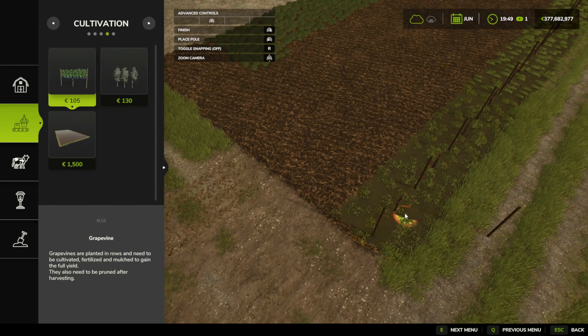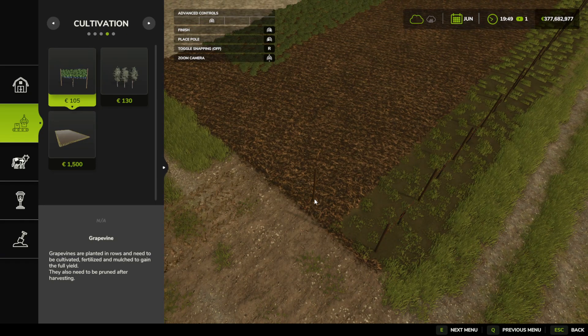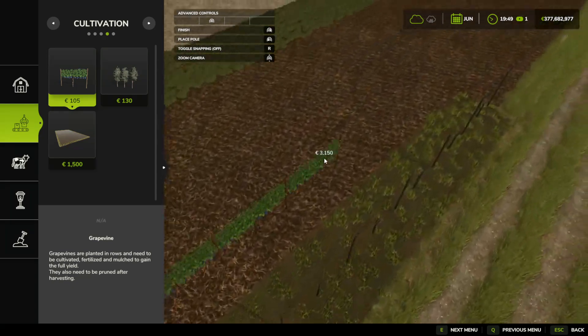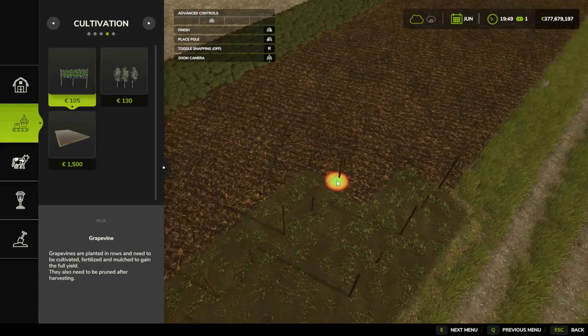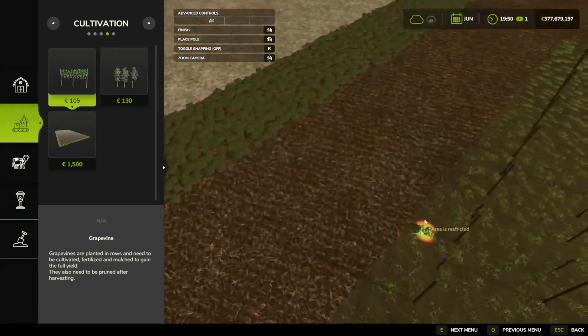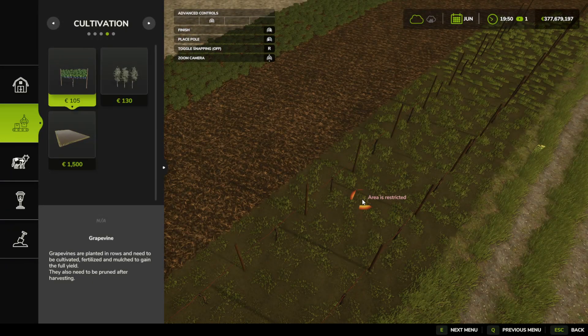When you go to place more grapevines, it automatically shows you where to place the next one — it snaps into place and will automatically create another row, as you can see here. You can keep doing that to make as many rows of grapevines as you like.